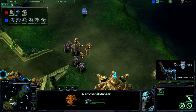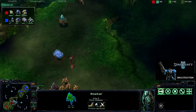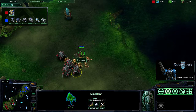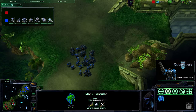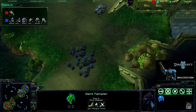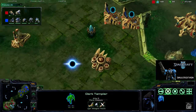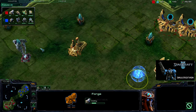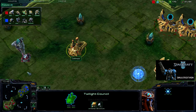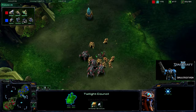Siege Tanks are so good against the Stalkers, especially right here. But what is that? A Dark Templar. I hate those guys with a passion, mostly because I never see them in time. But I am continuing to mass up Marines and Marauders. He is getting a Templar Archive — so will we be seeing... A Forge going up right now too. So are we going to be seeing High Templars and Dark Templars? That is pretty strange — for Protoss builds you usually go for one or the other.